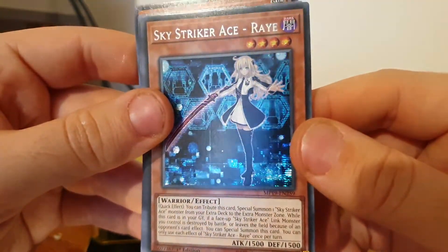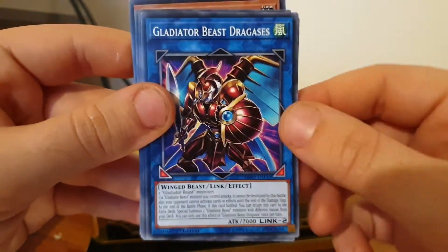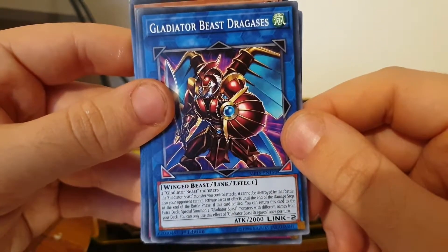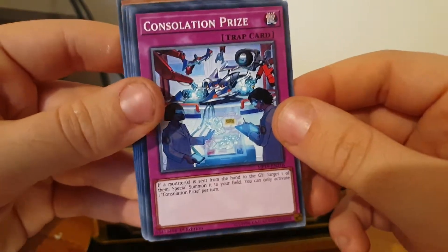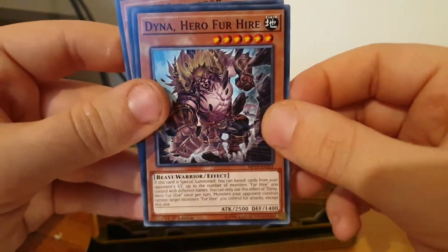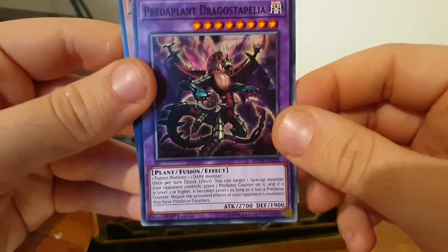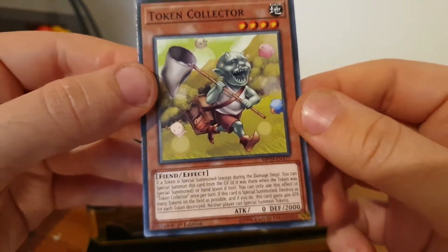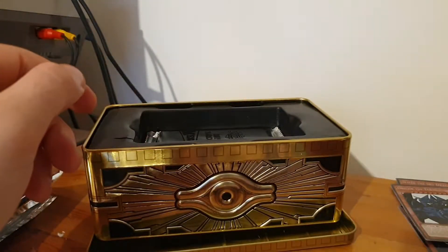Sky Striker Ace Ray — don't know much about those, she looks pretty. Gladiator Beast Dragasses — he's definitely got some sort of ass on him. Consolation Prize — that's basically my whole life summed up. Clock Wyvern, Diner Hero for Hire, Predaplant Dragostapelia — it's just a silly name. And finally the Token Collector — I don't know if he's any good or not, but we have him.